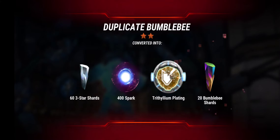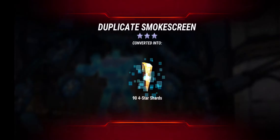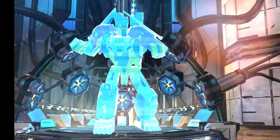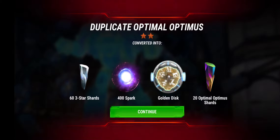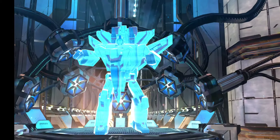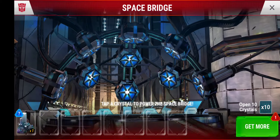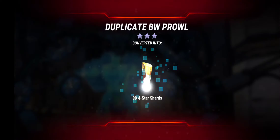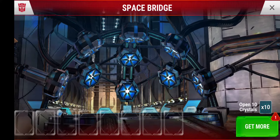We go with a Bumblebee, and here we go with a three-star Smokescreen — I'll take that, give me some four-star shards. And there's Optimal Optimus — the only three-star left in the game that I do not have. We got two shots here at him, I would be extremely shocked if we get the last two back to back, but you never know. Last chance — yeah it's a dupe, it's Beast Wars Prowl. Still though, not bad — only one three-star left to complete the collection.